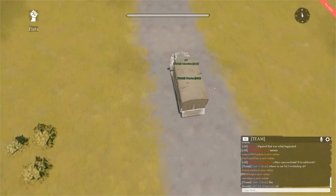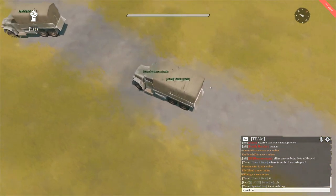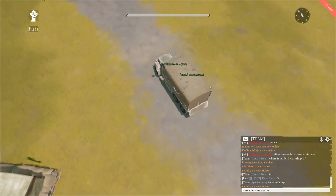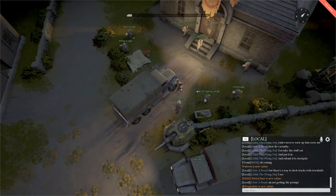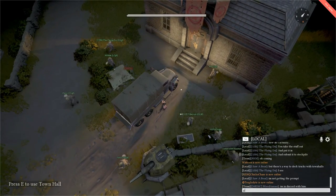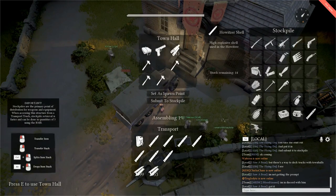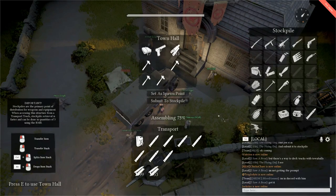The last change to the logistics system has to do with trucks. From now on, transport trucks will have an advantage transferring and storing supplies from stockpiles. If you drive transport trucks close enough to distribution centers like the town hall or the outpost, you can access the town hall or outpost inventory directly from inside your truck without having to get out. Trucks can also retrieve three items at a time via right-clicking, and docked trucks will retrieve items at twice the speed of regular foot soldiers.